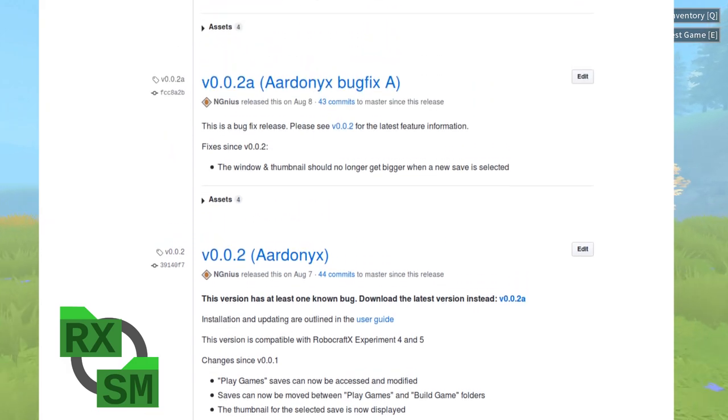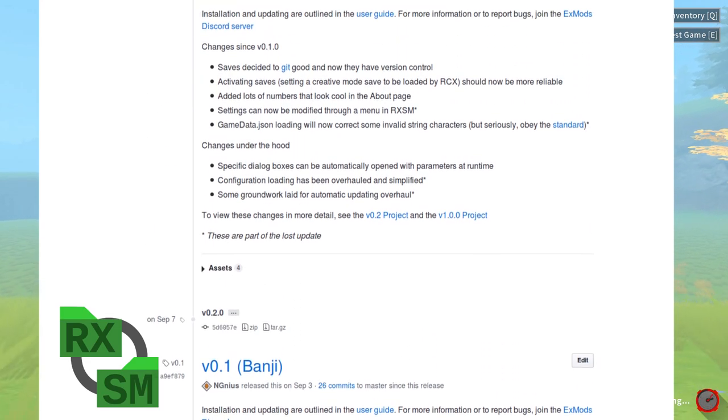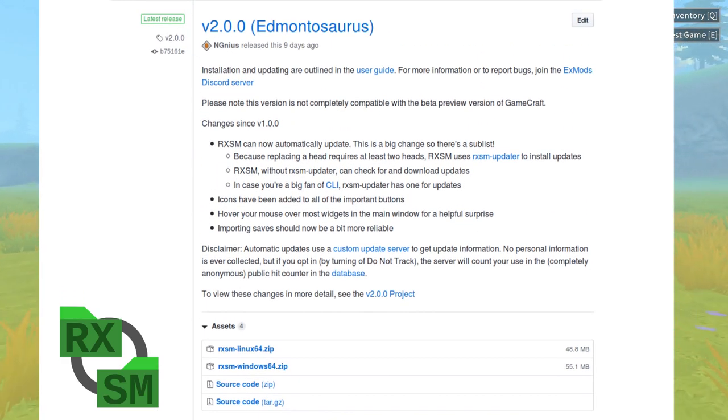Rexism grew quite steadily after that. Since inception, Rexism has added, in order: thumbnails, game mode switching, a thumbnail picker, a startup menu, save importing and exporting, better save ID handling, a settings menu, save version control, an about window, save metadata, error tolerance, button icons, and auto-updating. Rexism development never stops, but I'll move on.